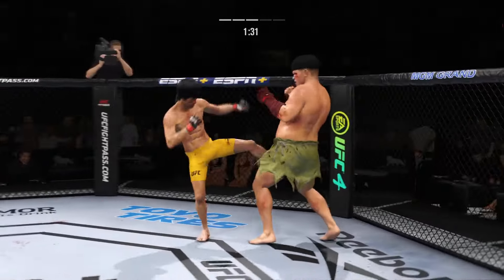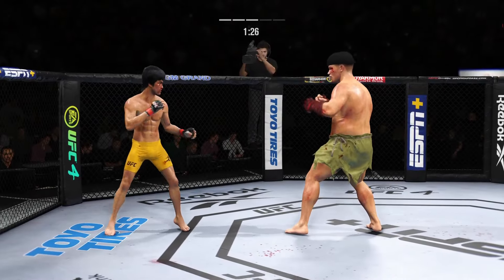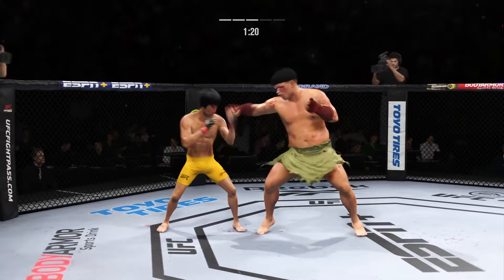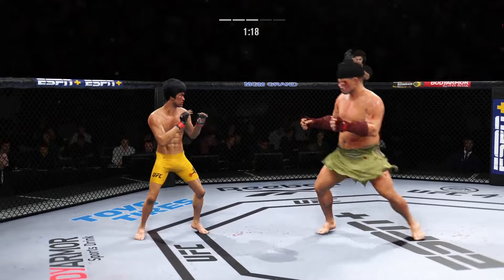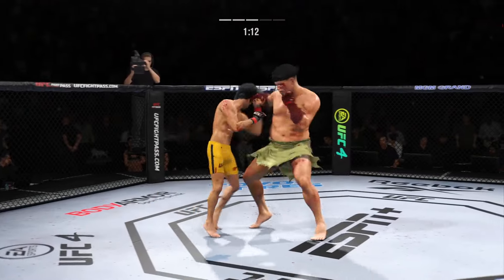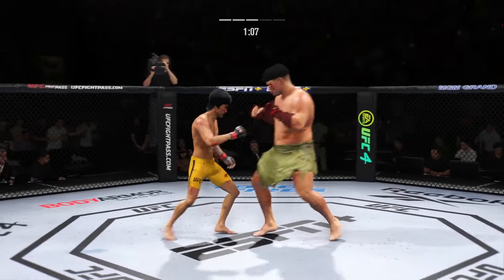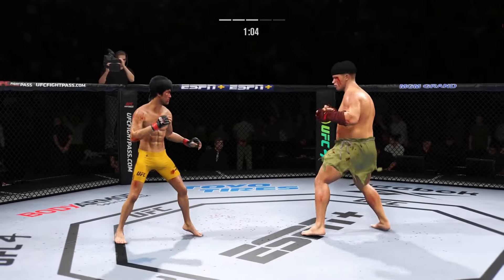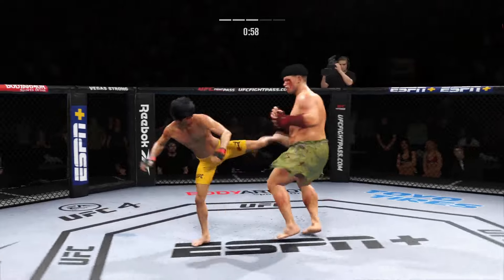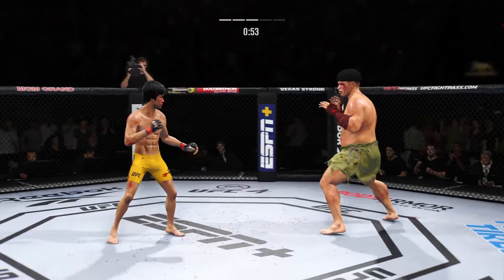Big liver kick lands under the elbow. Nice punch by Lee. Beautiful right punch followed up with the left — now connects with the right. Look at him flip his hips into that kick. Look at the redness now almost immediately on the right side of his body. Good series of strikes — staying busy and staying accurate. The accuracy is unbelievable.